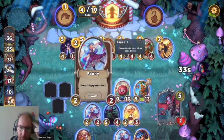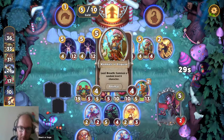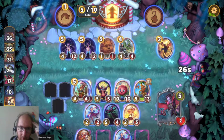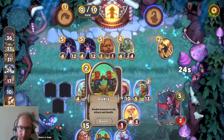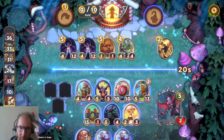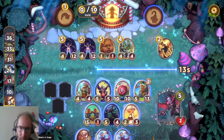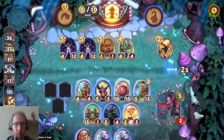I think it's safe to say the Doubly strategy is failing miserably. A 15-1 dwarf is absolutely fine. We're against grandma. Might stand a chance. It depends what level 6 we get off our 4-4 dying.